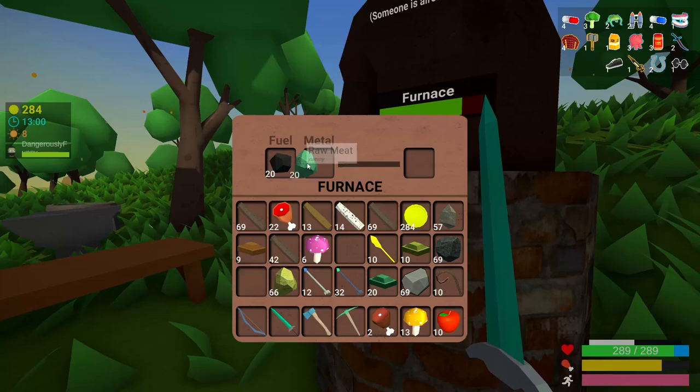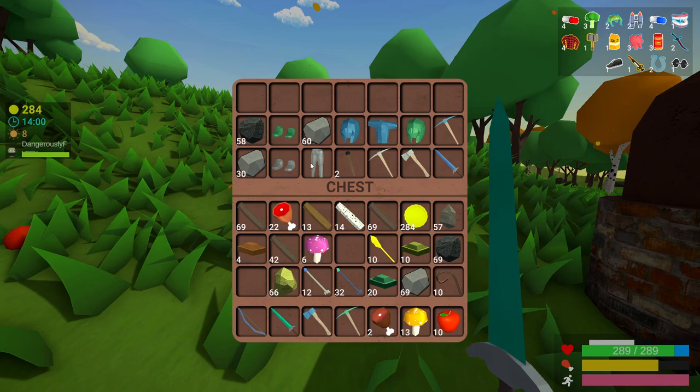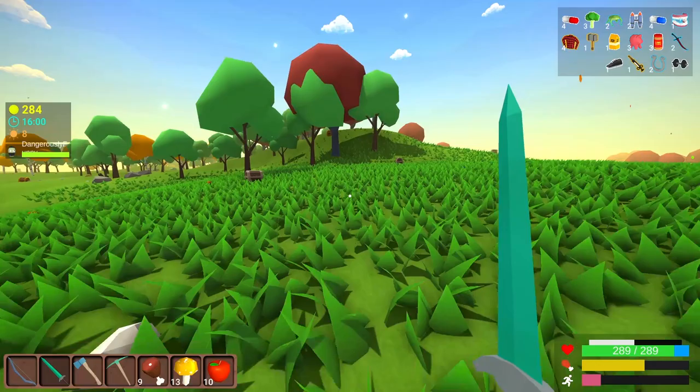All of our chunkium ore is done. So we're going to make whatever we can out of that, which is boots. So we don't yet have a full set, but it's pretty close, so we're going to be pretty tough right now. We'll just make some more regular arrows just because it can't hurt to have some of these around, and we just have a lot of wood anyway. For the strongest of arrows, we need oak wood. So we're going to go cut down some oak trees, and we're doing pretty big damage to oak trees these days, so it's actually pretty easy to gather oak wood for once.